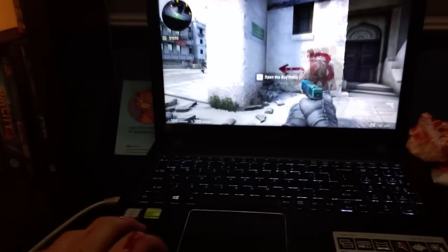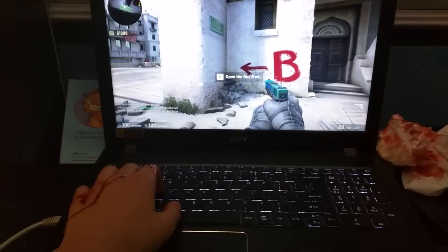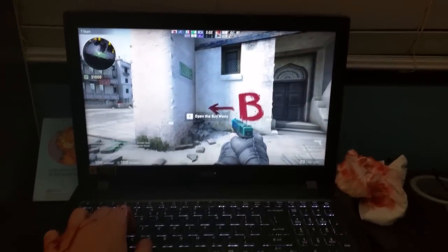Alright, that's step three. And for step four, you just need to plug in the router. Just find it, wherever in the building... Alright, step five. Time for some Counter-Strike. I hope you guys enjoyed this video. This was very hard for me to make. Thanks for watching. This was Guide to Global.